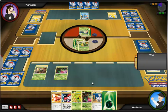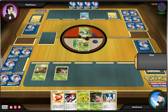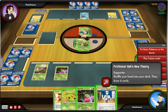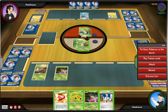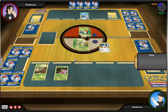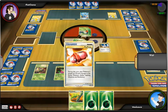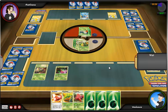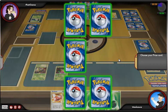He decides to evolve his Horsea, put a Water Energy on it, and attack me. I go ahead and do a ball to try and get some basics, and put an energy on the Bellsprout. My Victory Bell is fully set up, which is always good. I draw into a bunch of energy, a Parasect, a Plus Power, and a Metapod — not too great of a hand. I just decide to go for my attack, which does 30 damage, poisons and burns the foe, which is really good. That just makes me happy.